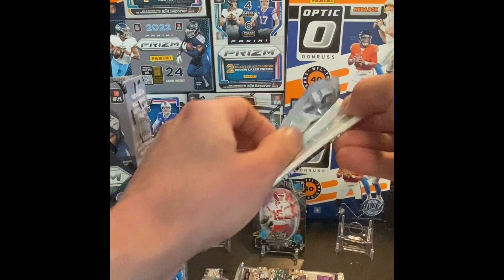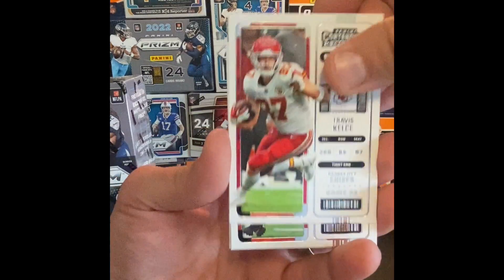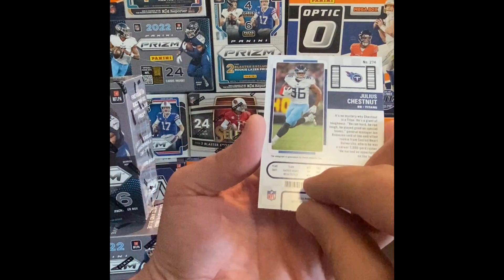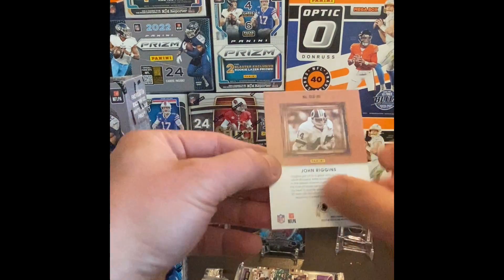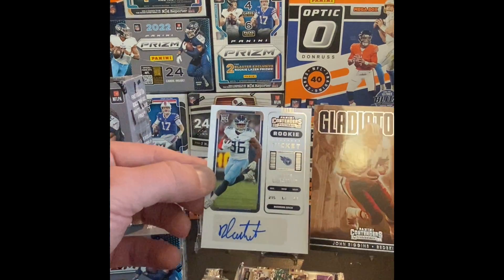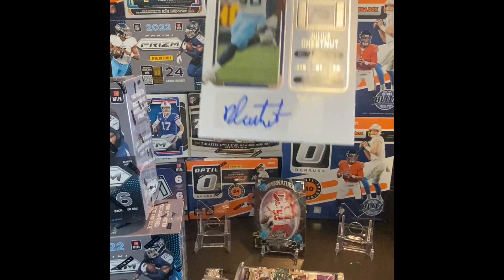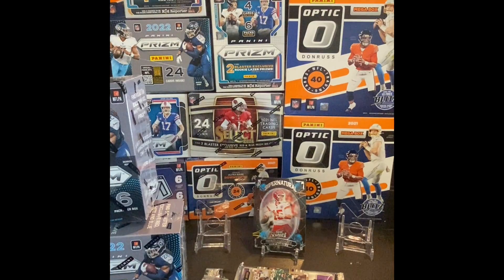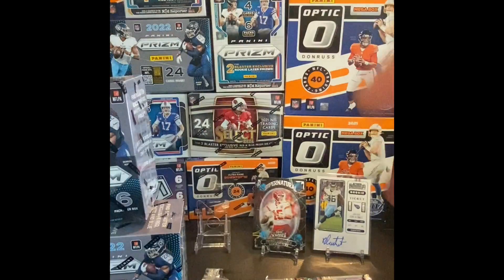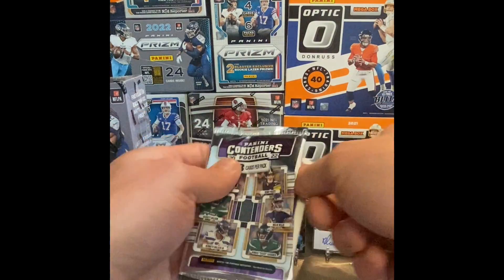Pack three here: we got DeVonta Smith — this will be going into his third year, he's been good — the Slim Reaper. We got Joe Burrow, Javante Williams, and Julius Chestnut. There's a John Riggins behind him — a rookie running back for the Tennessee Titans — and then the Gladiators John Riggins insert. That's definitely the big pull: a sticker autograph card, but definitely the big pull for these Contenders.